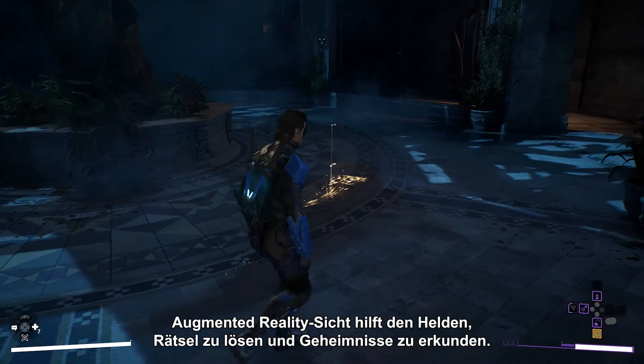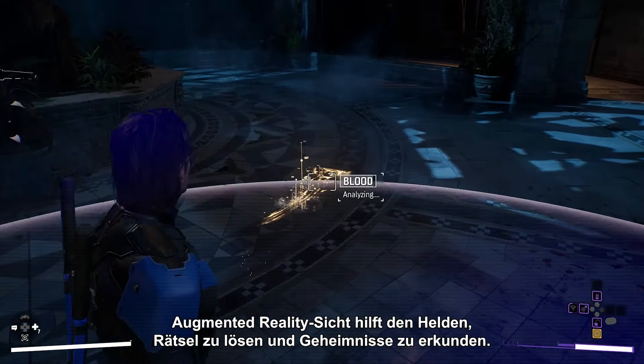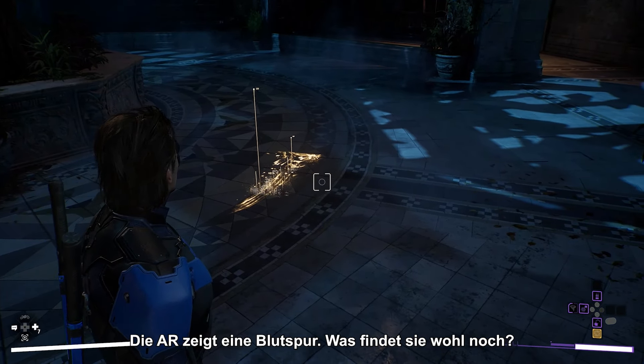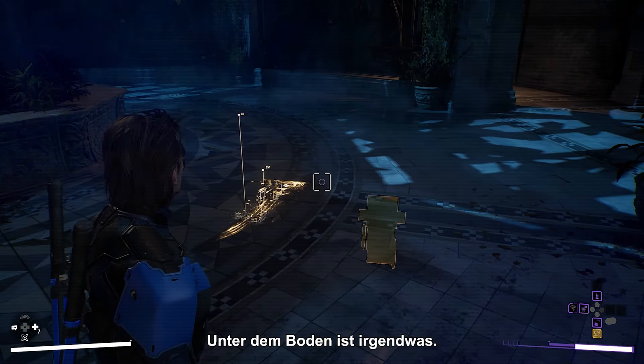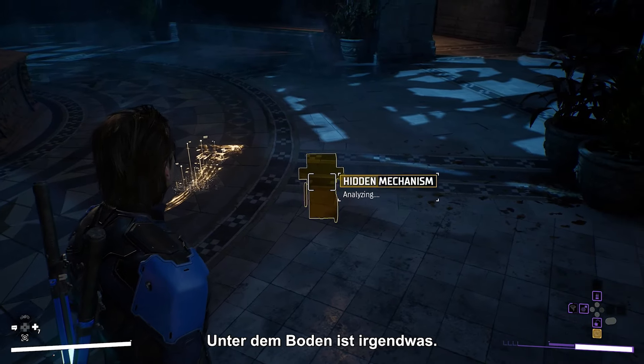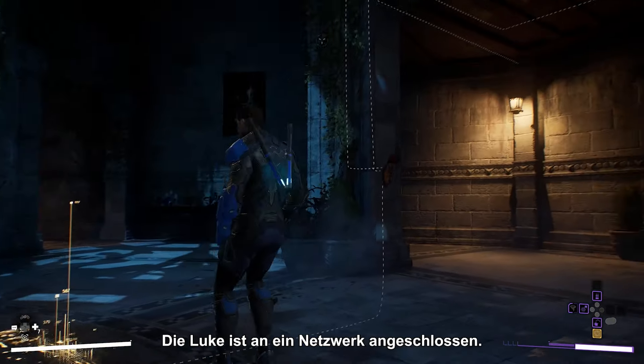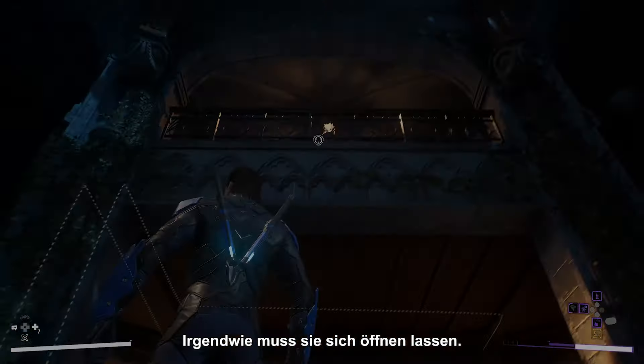Augmented reality vision helps the heroes solve puzzles and investigate mysteries. AR shows a trail of blood. There's something under the floor — the hatch is connected to some kind of network. There's got to be a way to open it.